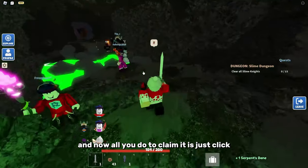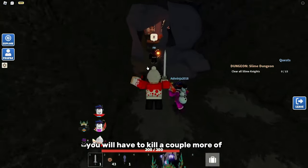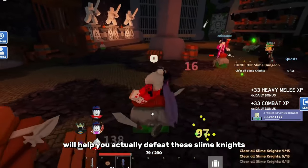All you do to claim it is just click, and then you can do this parkour. Once you've done that, you will have to kill a couple more of these slime knights. The weapon you just got will help you defeat them.